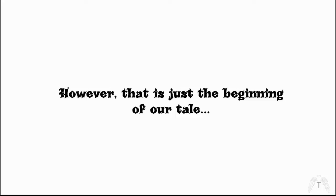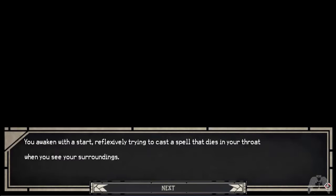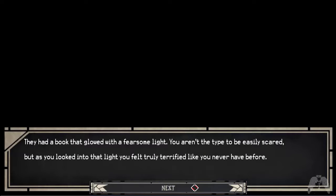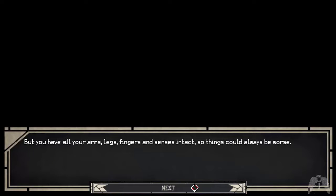However, that is just the beginning of our tale. You awaken with a start, reflexively trying to cast a spell that dies in your throat when you see your surroundings. The last thing you remember was fighting four of the king's lapdogs with really really bad helmets: Banan the warrior, Recherge, Akimi the mage, and Yoran the priest. They had a book that glowed with a fearsome light, and as you looked into that light you felt truly terrified. But you have all your arms, legs, fingers, and senses intact, so things could always be worse.